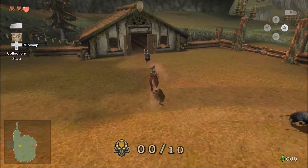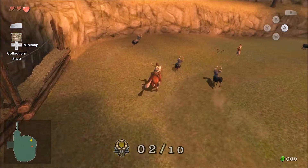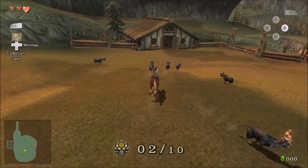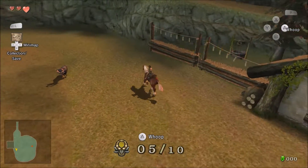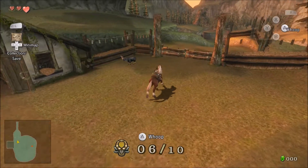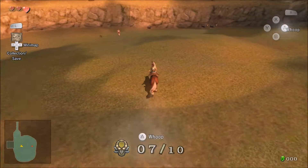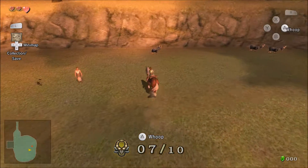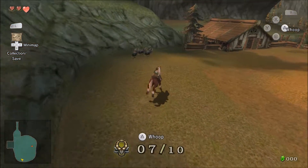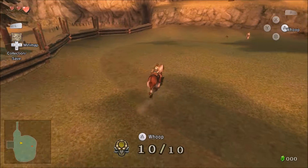There are 10 goats and you follow them and press A to 'whoop' them, which directs the goats toward the barn. Be very careful not to do it too much though, because if you overdo it the goats will get mad, turn red, and chase you — knocking you right off Epona. We'll actually do this again later in the game and get a heart piece for it, but at that point we'll be timed and have 20 goats instead of 10.